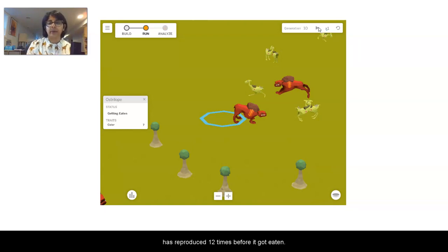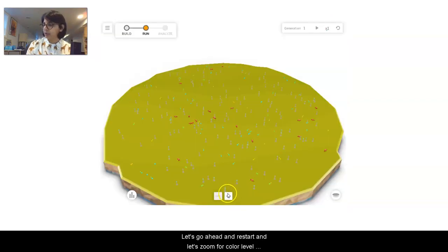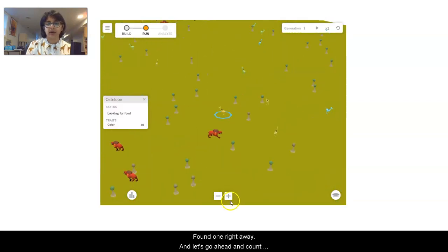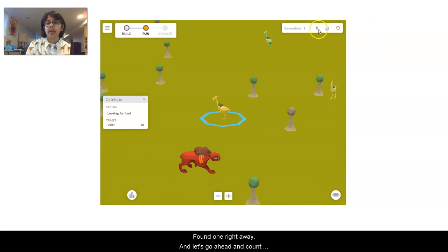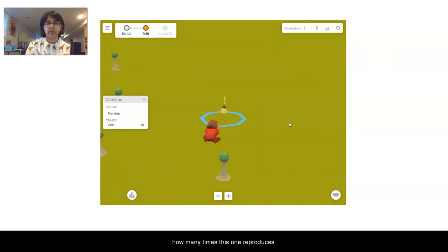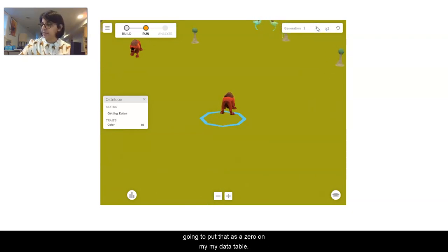Before it got eaten — let's go ahead and restart and zoom in for yellow level ten for trial number four. Found one right away. It got eaten right away, so I'm going to put that as a zero on my data table. Let's go ahead with trial number five — we need to get that good scope of data so we can draw some conclusions about what's happening in this population.